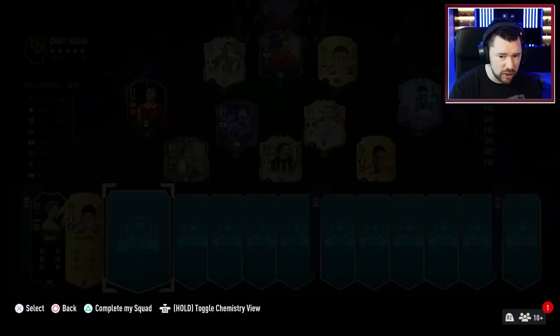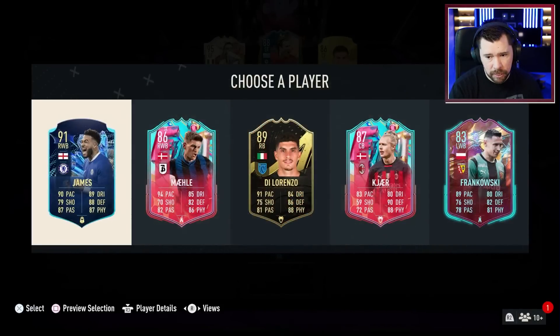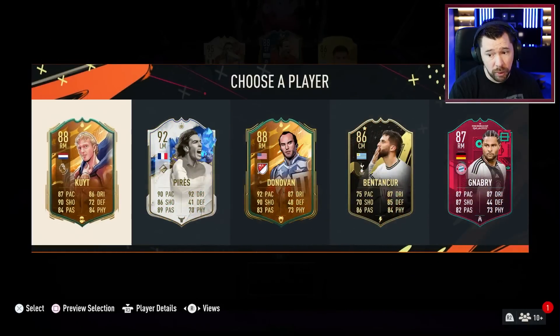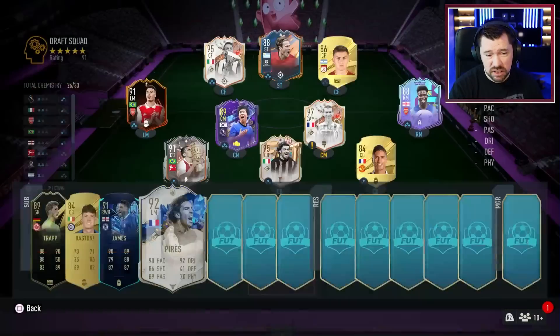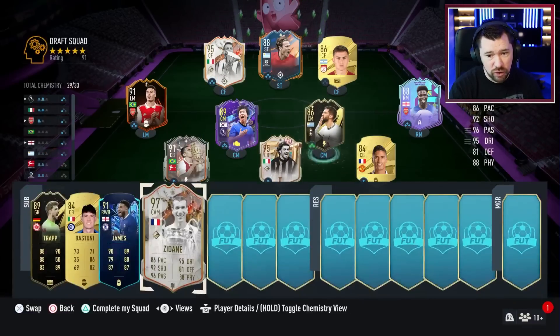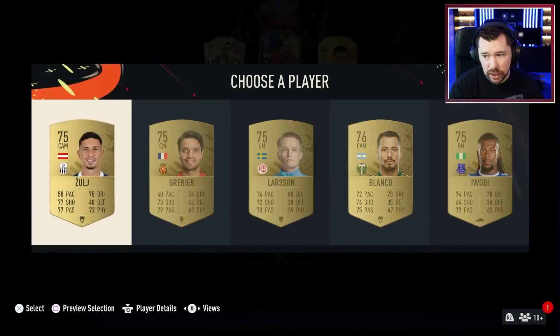We just need a center forward, which will most likely be an icon in a Premier League icon or hero center mid. We've got 91 James for the bench. That's a shame — Pierrez doesn't even really upgrade Martinelli. Cal doesn't upgrade Saka, nor does Donovan. Ben Tanker has to be the guy — not the best rating there but if we've got a chance of that chemistry he has to be the guy.